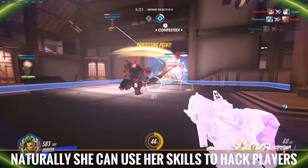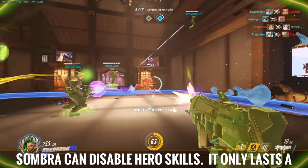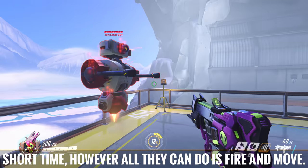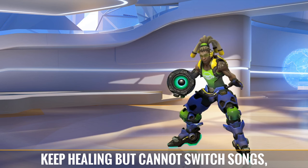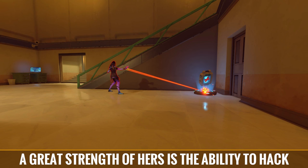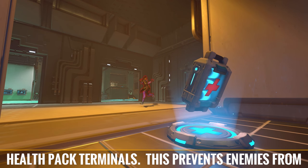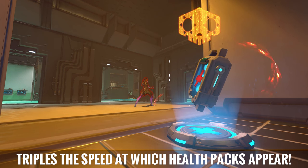She can also use her skills to hack players and objects. After a short channeling time, Sombra can disable hero skills. It only lasts a short time, however all they can do is fire and move. It doesn't disable passive abilities, so Lucio will keep healing but cannot switch songs, Bastion will switch to recon mode, and so on. A great strength of hers is the ability to hack health pack terminals. This prevents enemies from using the health packs for a long while, and also triples the speed at which health packs appear.